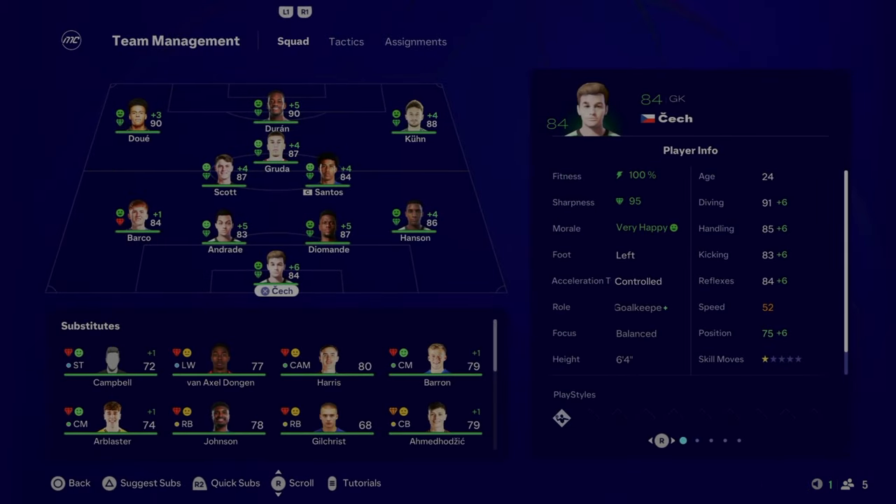This is the lineup for the Champions League final — Cech in goal, Hansen, Diamande, Andrade, Barco at the back, Scott and Santos in midfield, Gruda at CAM, and the front three of Kuhn, Duran, and Due. Look at that front three — 90 rated, 90 rated, 88 rated. Duran has been absolutely insane for us in this rebuild, probably one of the best players I've used in FC 25 career mode. Time to play the Champions League final against Barcelona. If we win this, we win the Champions League and complete the quadruple in Season 8.